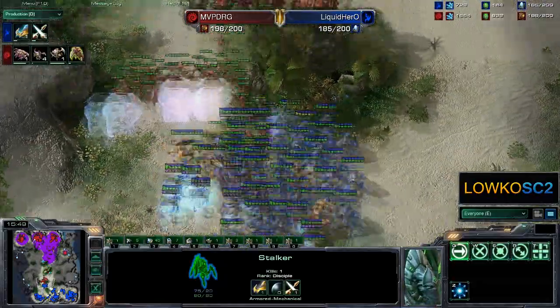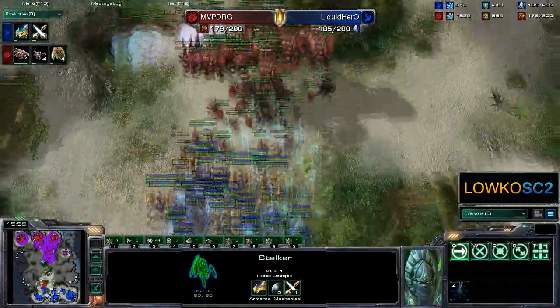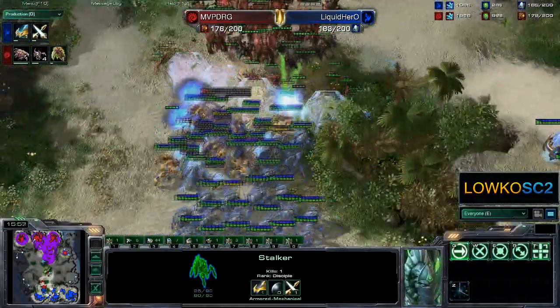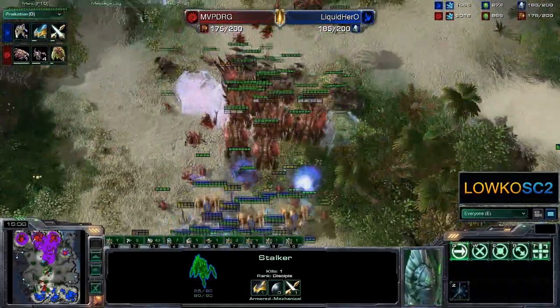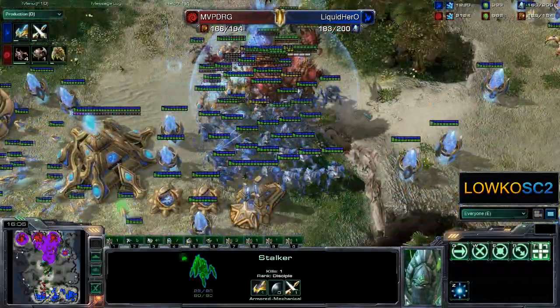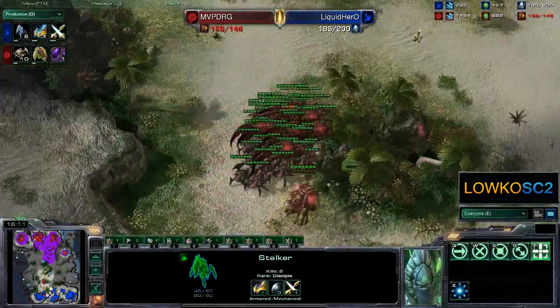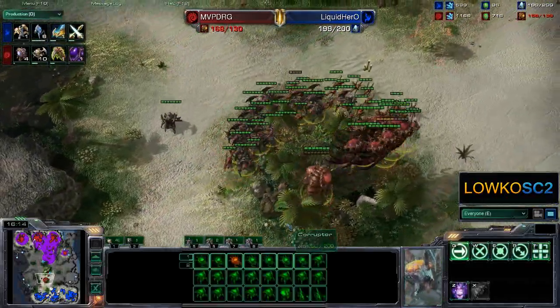Liquid Hero, why are you so clever? A perfect force field right there by Liquid Hero, just canceling out all those Zerglings. Nice force field once again. And well, those roaches — what are they going to achieve against this big ball of Protoss units? This looks like it's basically game over for DRG. He's really not into it anymore. It looks like this is going to be a clean sweep for the Protoss player.